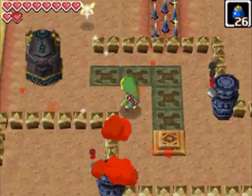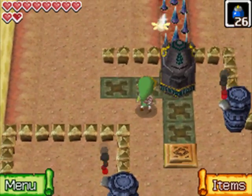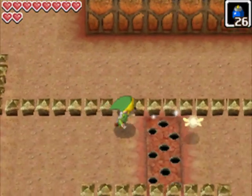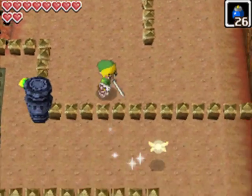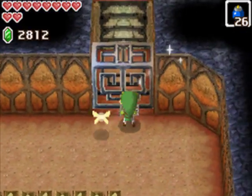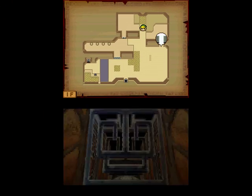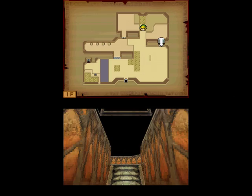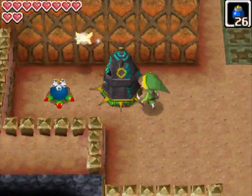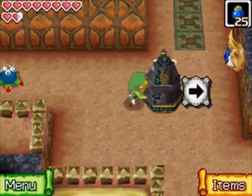A few interesting mechanics of this dungeon: first of all, once I'm off the switch the spikes came back, as most switches do. So what we need to do is pull something onto it to hold down the switch - the usual sort of thing. The sand's really interesting because you fall on it - it's essentially a pit to you - but for a mechanic we'll encounter later in the dungeon, there's a reason it uses sand instead of a pit. Now we have another switch to open this door, but if you go off the switch it will bring that door back down. Bring out your bombs - you can hit the bomb floor behind there, defeat it, and drag it up to the switch.